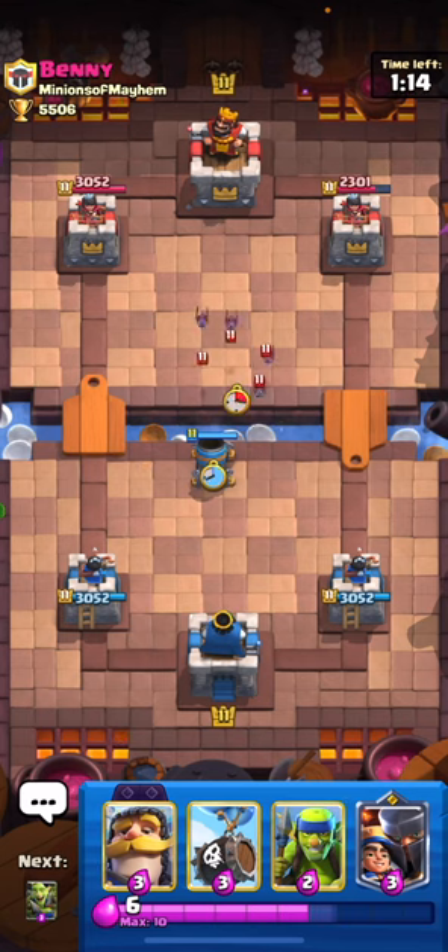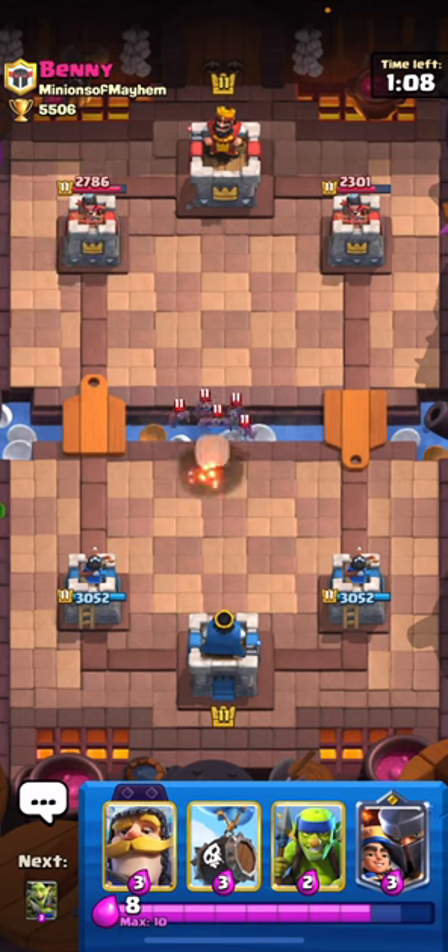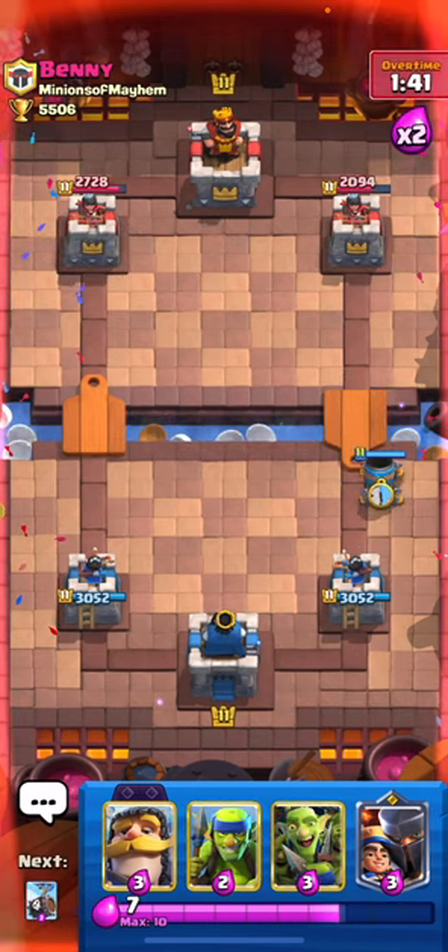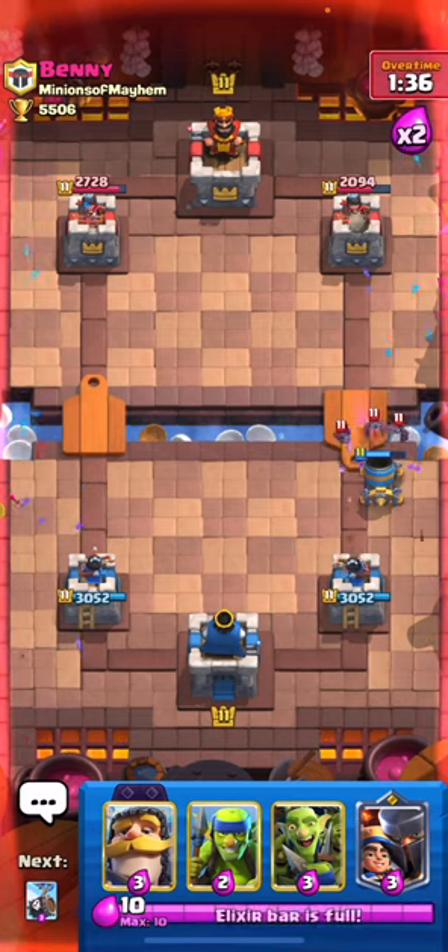When the opponent counters with something as simple as bats, my towers aren't going to attack the bats, so it's really hard to defend my mortar from that position. If I go for the exact same mortar along the bridge and then the opponent plays bats, my tower pretty much takes out the bats and my mortar will survive with about half HP.